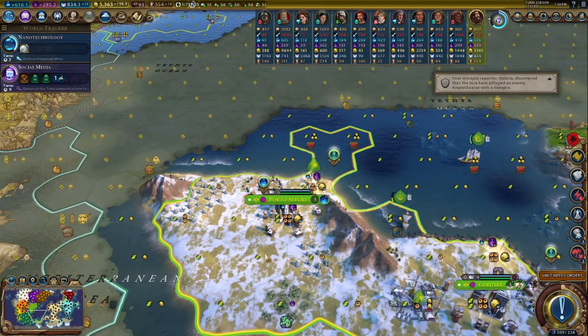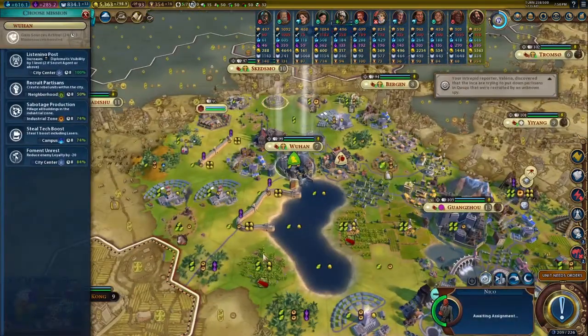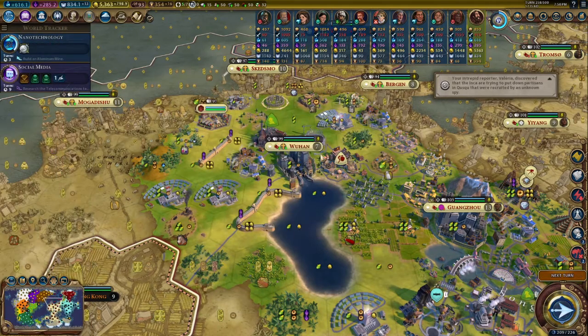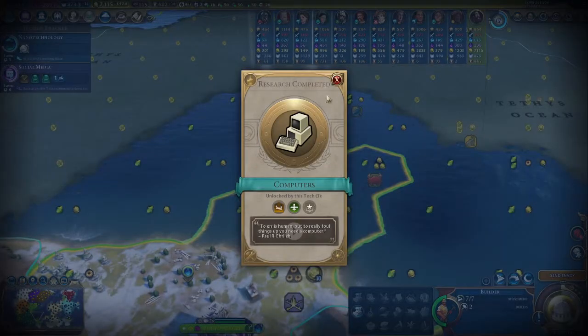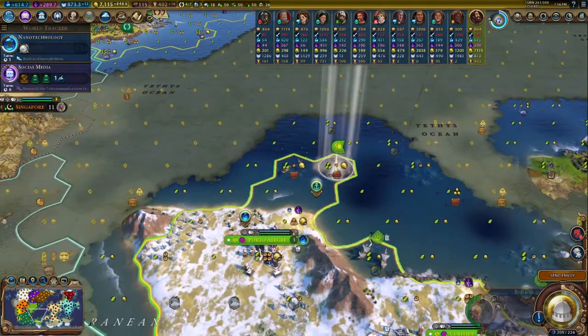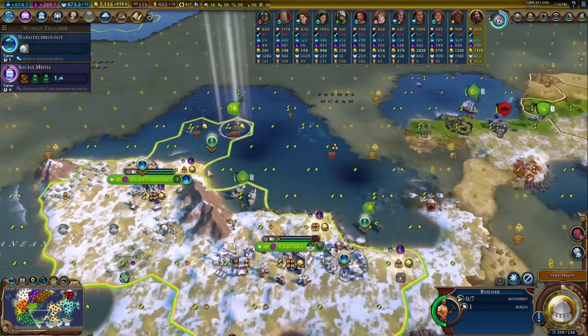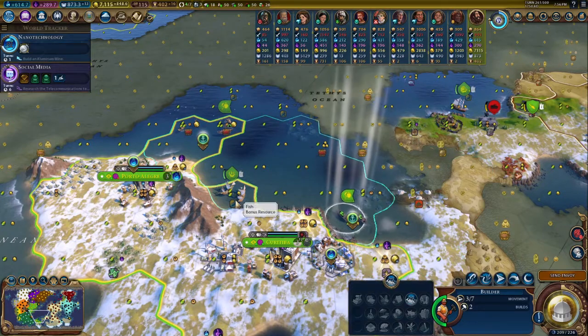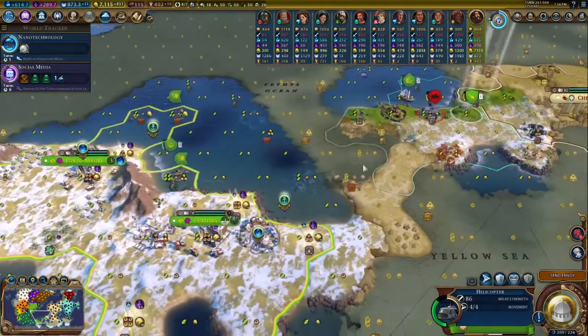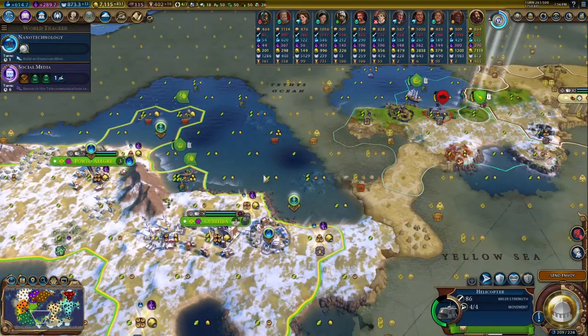First, focus on food growth in the city, because we don't really need solar in the city yet. Now that we have that done, we are immediately going to try to focus on that with this fella. Now that we have computers, first priority: setting up here, and then we are going to go over here and set up solar. Now we've got a little bit more food growth, and we're going to bring that down to four turns until — so that's perfect.